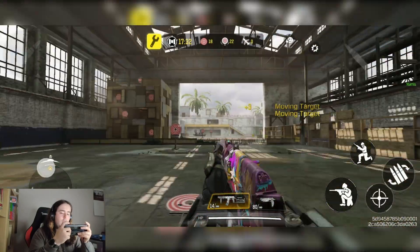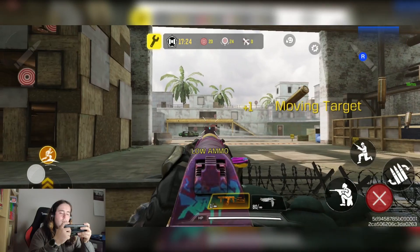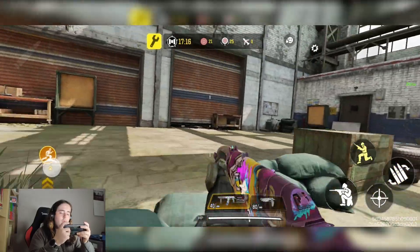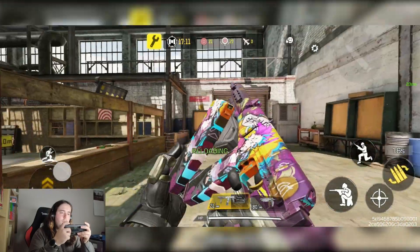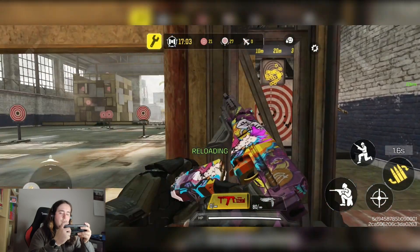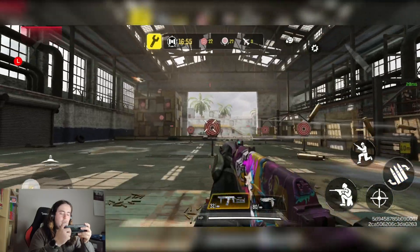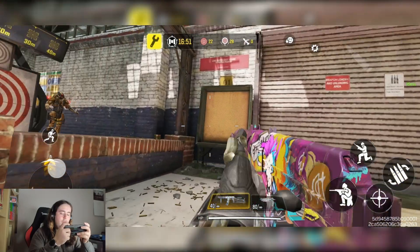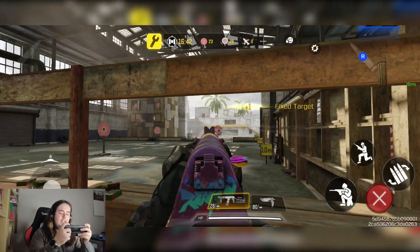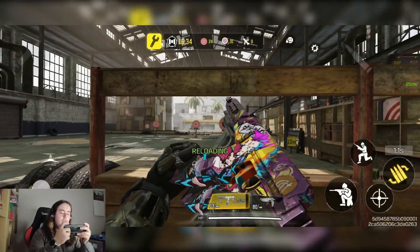With full-auto fire it's slightly more punishing if you miss shots, but the base iron sight isn't too bad — it has a nice light blue on it. For hip fire, it's not the greatest on this gun, so I'd give it a five out of ten for hip fire. For recoil, it's an interesting pattern but easy enough to learn — maybe a bit more difficult than some guns but not too bad to control. I'd give it a six out of ten for recoil.